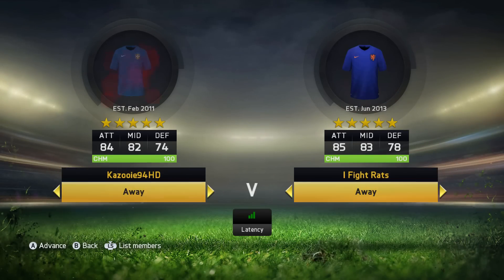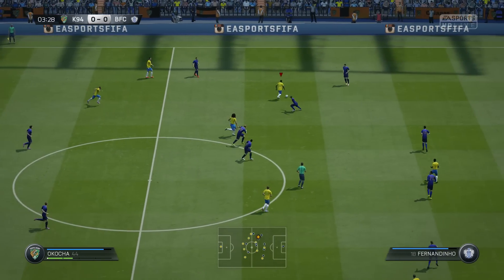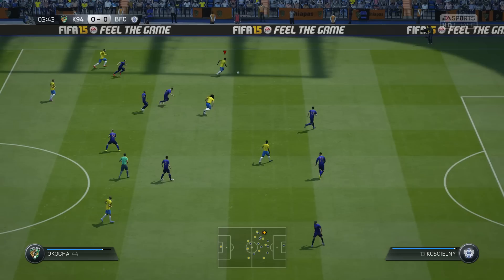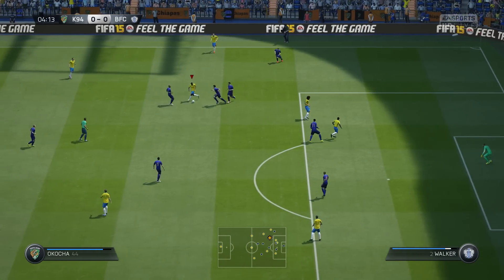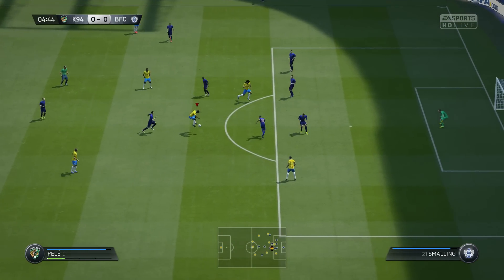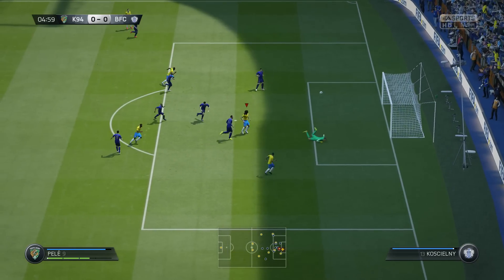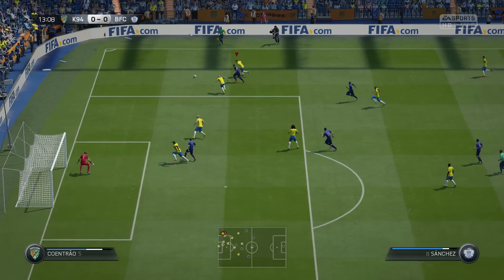We jump into the second game of the episode, coming up against a team in a 4-3-3 formation — pretty much a Premier League team, but with Fatis Eriksen as the centre attacking mid. Early on, Okocha had some great skill moves with a nice hocus pocus, then we lost the ball. We picked it up again with Pelé, and a flick-up to a volley hit the crossbar; from the rebound we got a header in with Gulot, but there was a brilliant save from his goalkeeper.